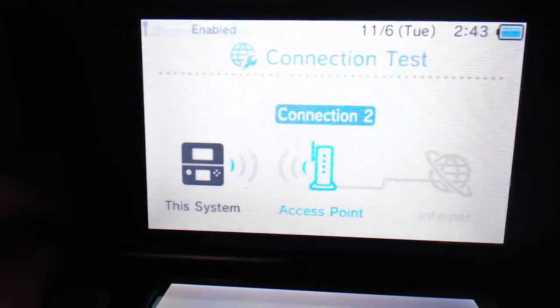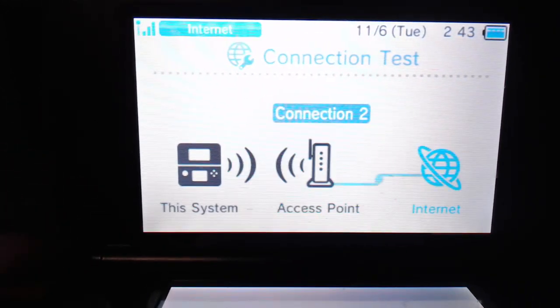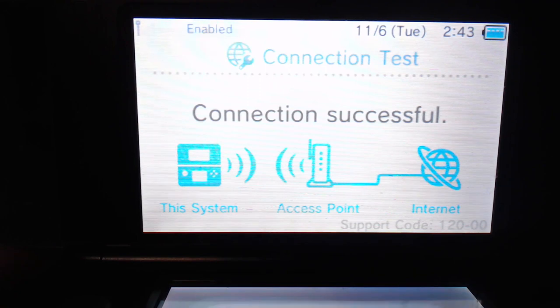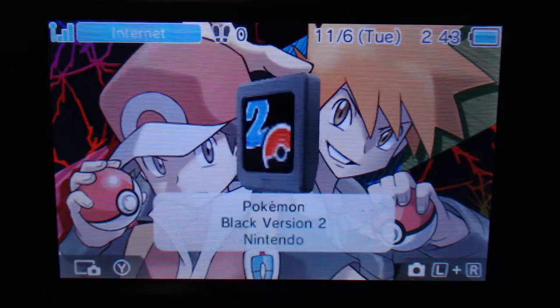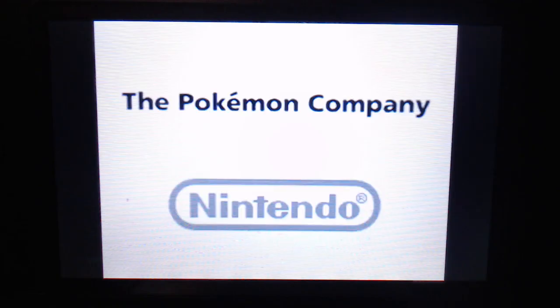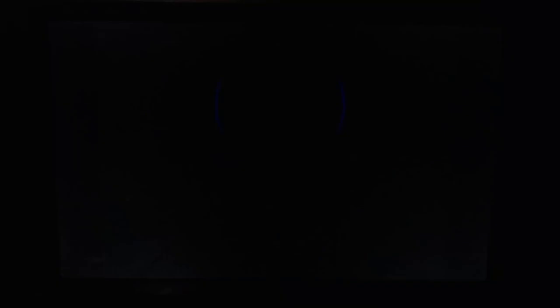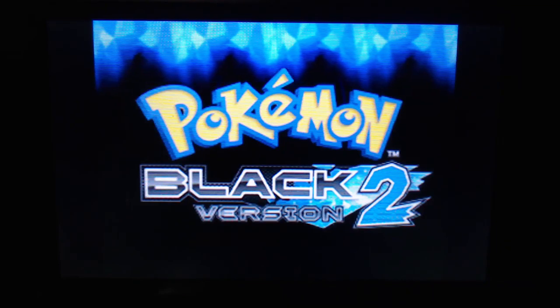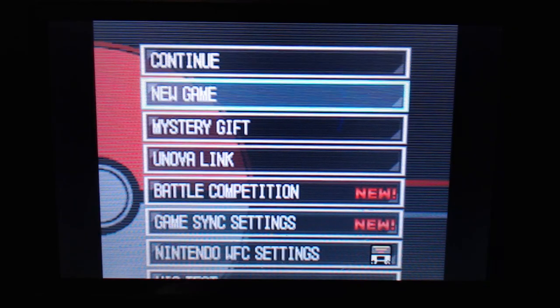Make sure you have your actual Wi-Fi. I did the internet test and it's successful. You will open up Pokémon Black/White 2 — it has to be a Generation 5 game. Once you get to the title screen where you click start, you will go to your Mystery Gift.